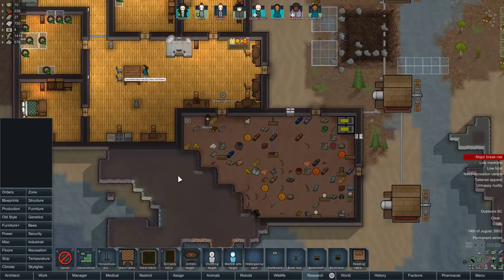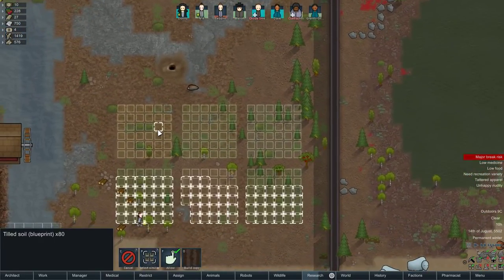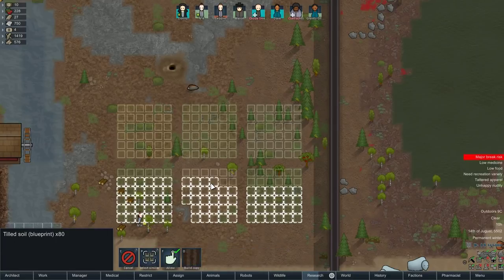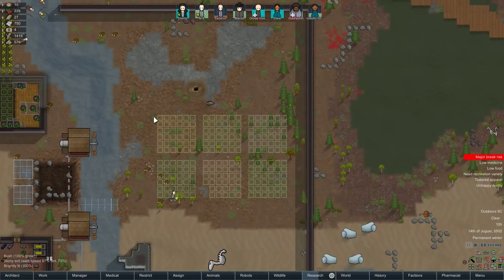Let's see what we can do in terms of recreation. Over here we've got two lots of cotton, one of which I'll replace with devil strand later on. I don't want to make the farms too big because of the whole permanent winter thing — it's a bit of a waste to have big farms because it will just die off. We've got some rice, some heel roots, pincushion, and some potato plants — just for a sort of variety.